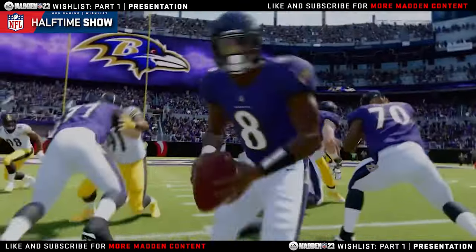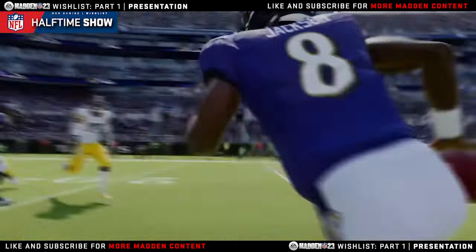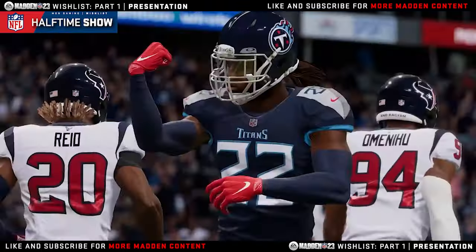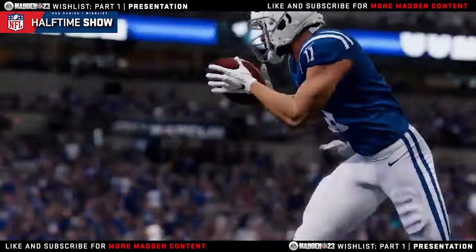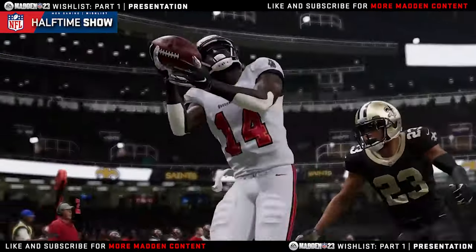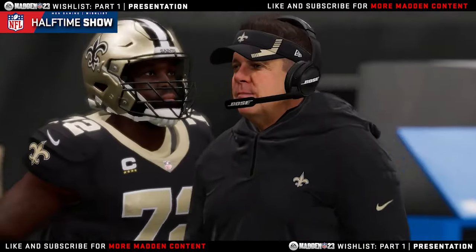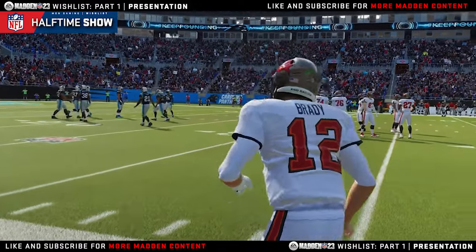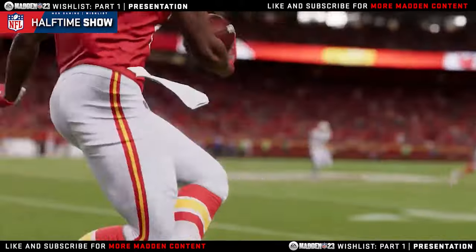Next is highlights from your current game — storytelling — and the commentator actually talking about what is happening in that current highlight. Next, the tale of the tape, team comparisons, and the commentator actually mentioning something about the comparison — where the Texans have more rushing yards and that's the reason why they're leading in the game and they have more time of possession. These are the things that we would like to have in the game, and it could be something they have as an option where the players can skip it, but just having it in the game creates a different atmosphere.